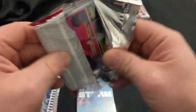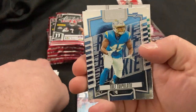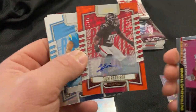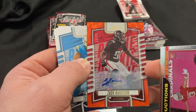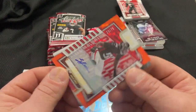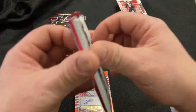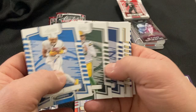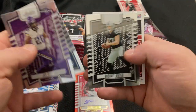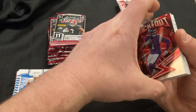Oh, look at that. Zach Harrison, 23 of 75 auto. Okay. Well, this box is much better than the first — Zach Harrison, 23 of 75 auto. And Odell. So we made our money back on that one. That was not terrible.